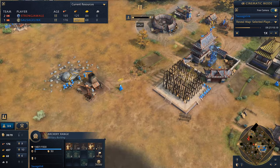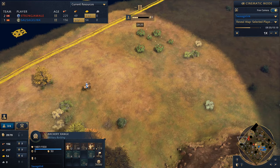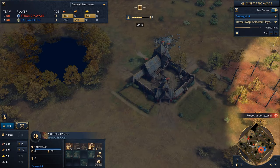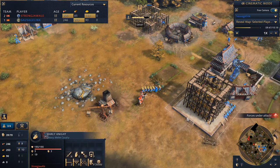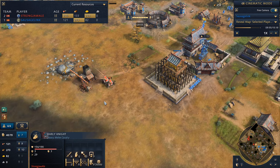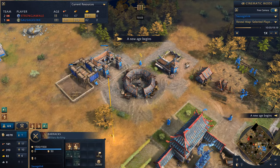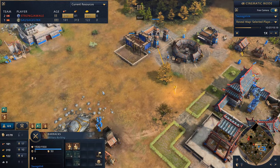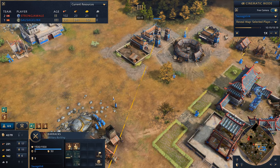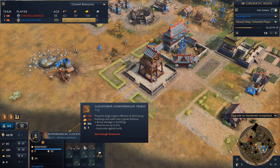We need to decide what we're going to do in the Castle Age — probably try to move some siege equipment to take out this town center. If we could put a trebuchet there and start taking it out, that'd be really cool. Right now we just have an archery range. We need to keep scouting our opponent so we know what military structures to build. Turns out he has a stables — he's produced early knights. Roos knights are pretty strong, they've got a lot of armor.